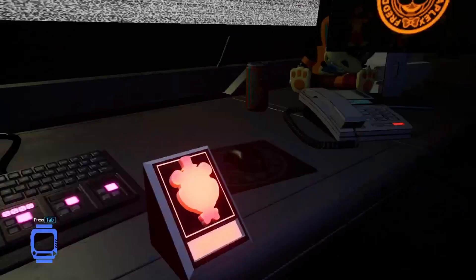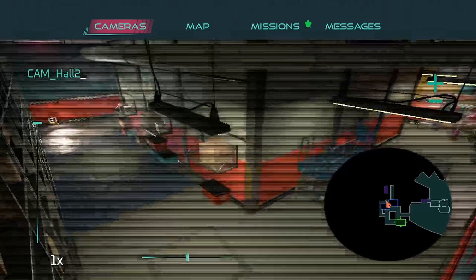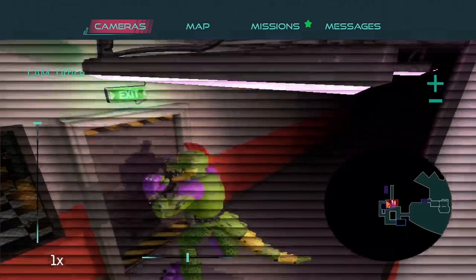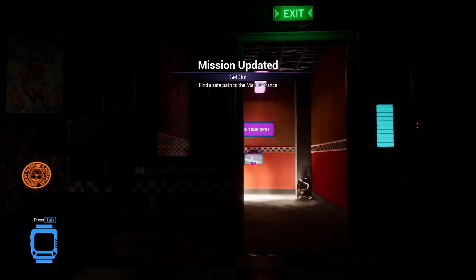You just gotta press Tab — so you open this, and then you can access the cameras. Monty's pounding on the door. Now that we have the pizza plex cameras, we can do a lot. So now this will open up — you'll think, 'Oh no, we don't know what's here now.'